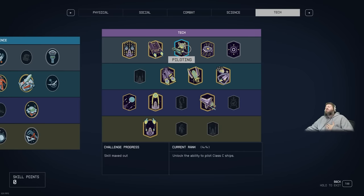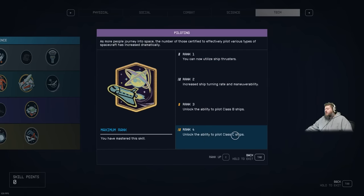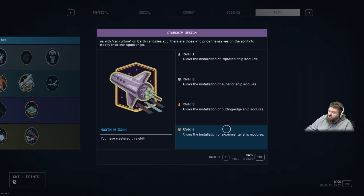Let's get into what skills you're going to require to take this beautiful ship home. You cannot leave without knowing you have a Class C ship license, so you will need Piloting level 4. You will also need Starship Design level 4 to be qualified for some of the high-end modules on the ship. Don't worry — there are lesser versions and you can upgrade later at a reduced cost.